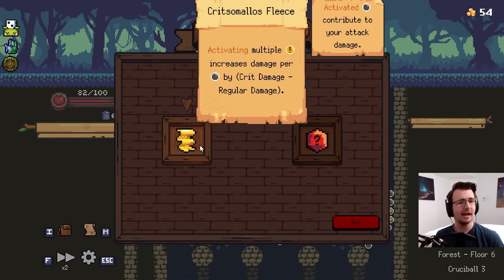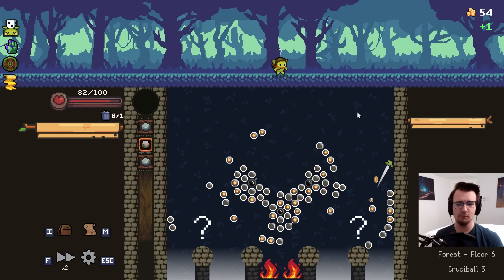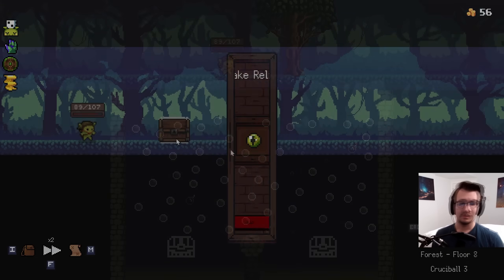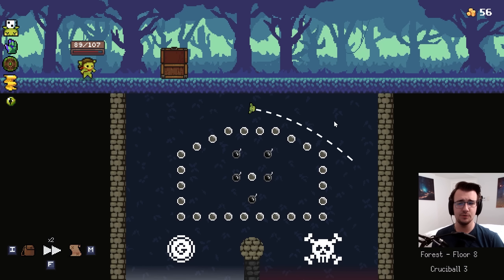Well, this elite relic better be good. Crit Fleece, actually. It is good. It works with my build. Now it is imperative I go right. Oh, the tree. Well, the good news is I can take seven max HP. Anything good here? Oh, I have Turtle. I do like more additional options to choose from. Especially since I can come up on an elite fight.